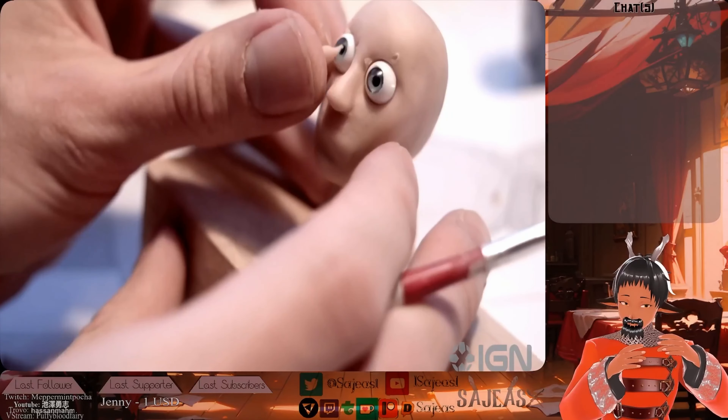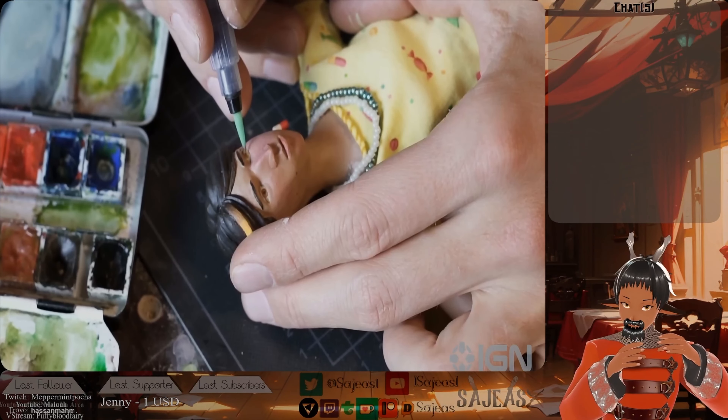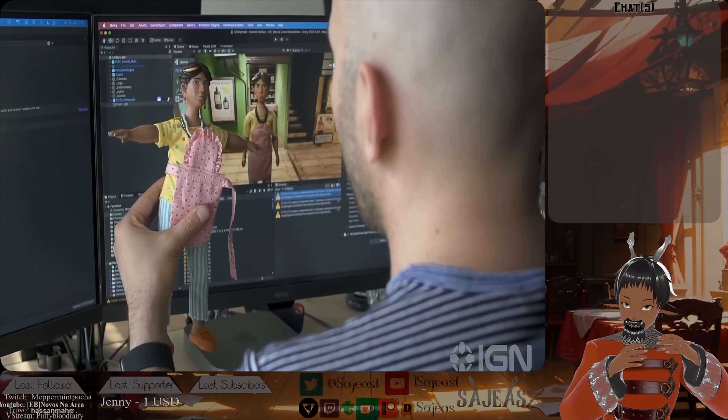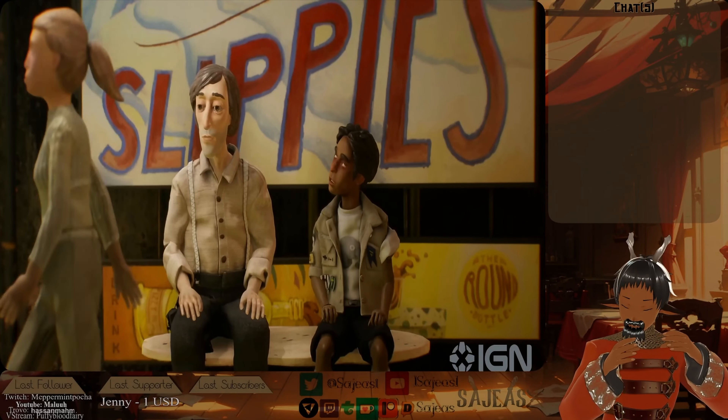We did everything in the game by hand — sculpted from clay, carved from wood, painted with paint — but then we 3D scanned it all. And in the end, you can walk around as Harold and hang out with the inhabitants of the Fedora One.